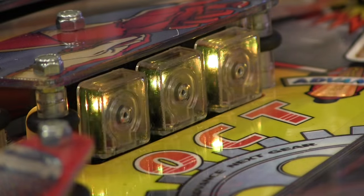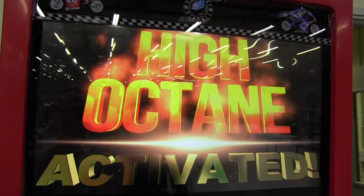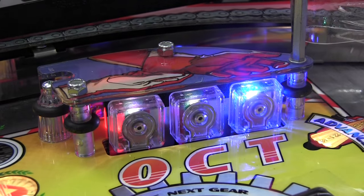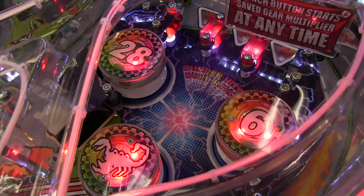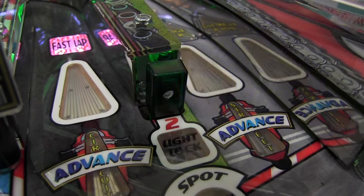Hitting all the octane targets will light high octane at the right orbit. Shoot the right orbit to start high octane frenzy scoring. All switches will score the same value for a limited time. During high octane, complete the octane targets again to start super high octane for even more points. The green stand-up targets open the garage to light the ball lock.